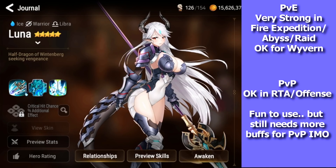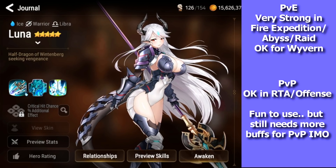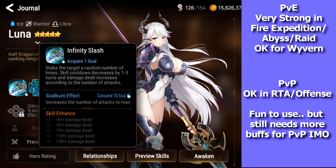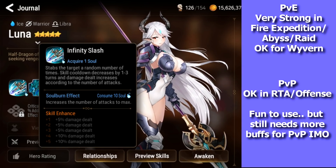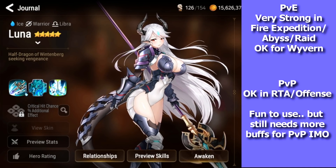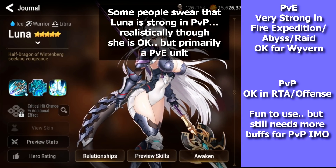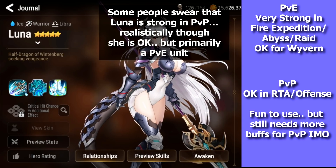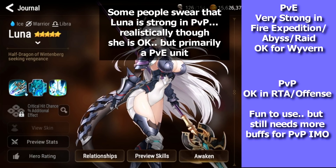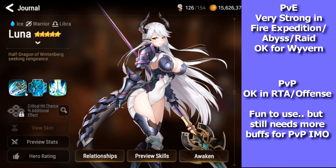For PvP, they tried to buff her with exclusive equipment — her S3 has defense penetration — but it's kind of hard to use her. You'd have to run her on a counter set and hope she gets counters to push her CR with S1, since her exclusive equipment pushes CR when she uses S1. I don't really see her much in RTA. Some people play her for fun because they like her design. I might try to test her out myself since I have my Luna sitting at six-star just for fire expedition.